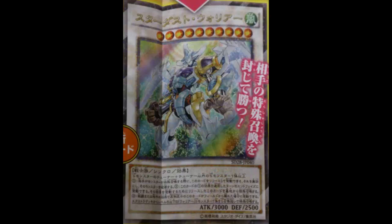The first effect: during either player's turn, when your opponent would Special Summon a monster — so this stops inherent summons — you can tribute this card to negate that Special Summon and destroy that monster. During the End Phase, if this effect was activated this turn and was not negated, you can Special Summon this card from your Graveyard. So it works just like Stardust Dragon but specifically for inherent Special Summons.